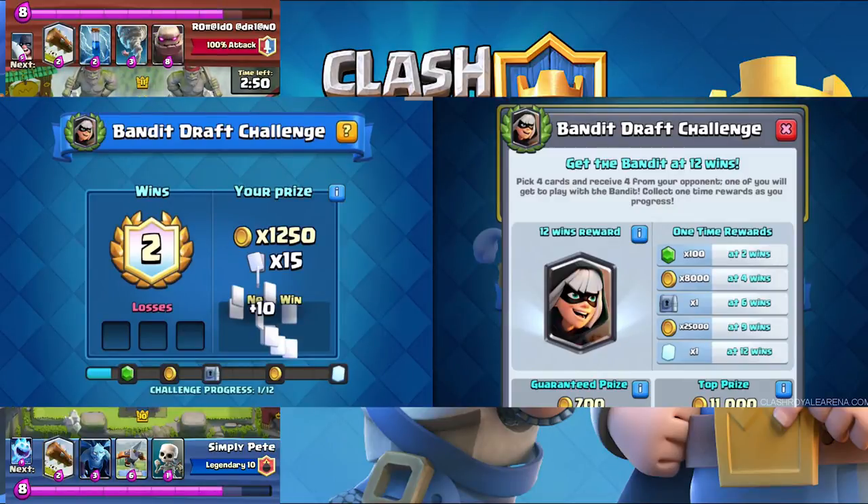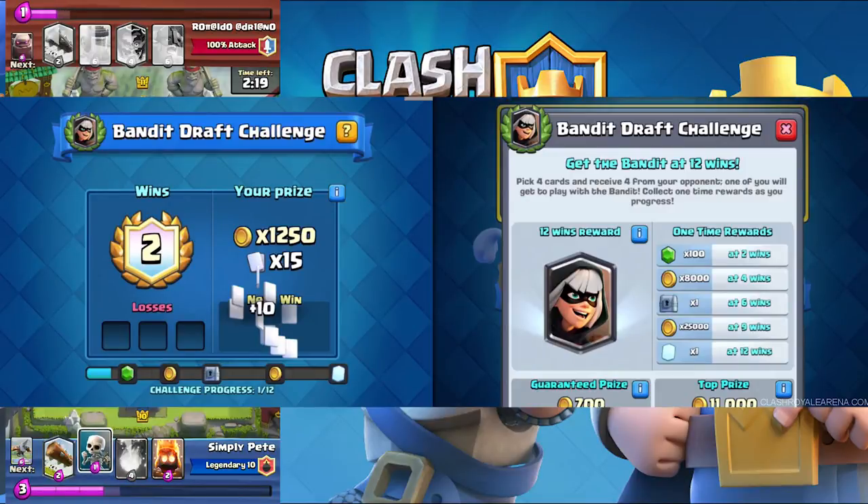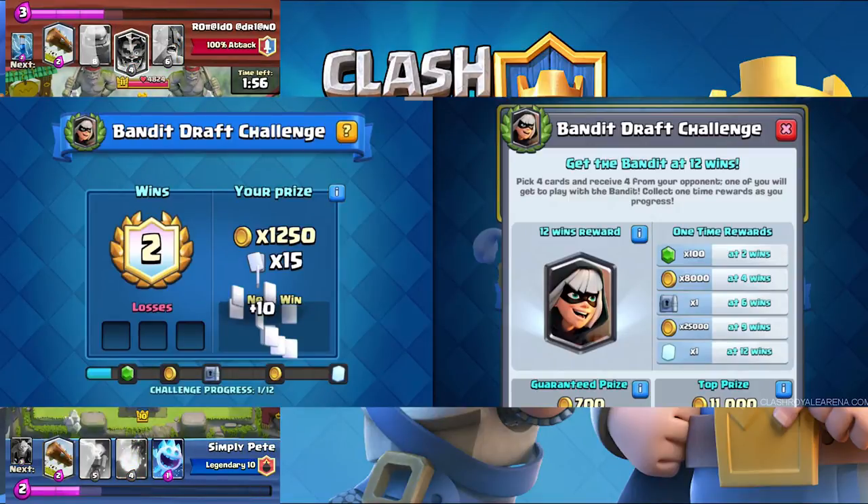The challenge starts on the 17th, meaning you can get it on the 17th and it's officially released on the 24th — after which you can start getting it from chests. This is a draft challenge, so only one player per match will have the Bandit. It costs 100 gems, but there are win goals: at two wins you get 100 gems back, at four wins you get 8,000 gold, at six wins you get a magical chest depending on your arena, at nine wins you get 25,000 gold, and at 12 wins you get the Bandit.